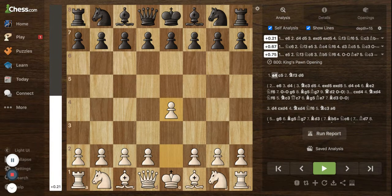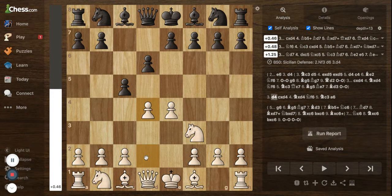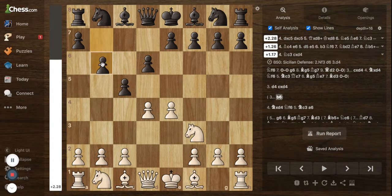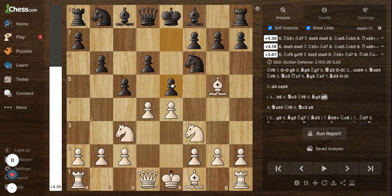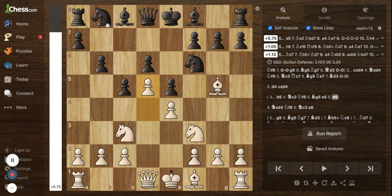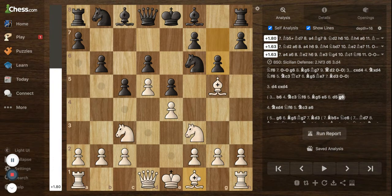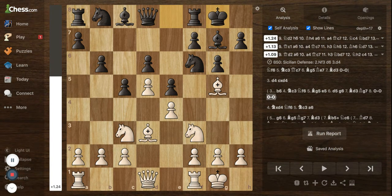In the Sicilian defense, another variation you can encounter is the Slav defense, which goes: e4, c5, knight to f3, d6, and d4. Sometimes black plays b6 here, defending that pawn — this is the Slav defense. White continues development with knight to c3, knight to f6, and bishop to g5. Black plays e5 striking in the center; white captures and can push to d5, not allowing the knight its usual development square on c6. Then g6, preparing to fianchetto the dark-squared bishop, bishop to d3, bishop to g7, white castles, and black castles. This is the Slav defense of the Sicilian.